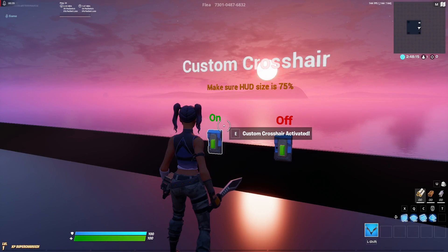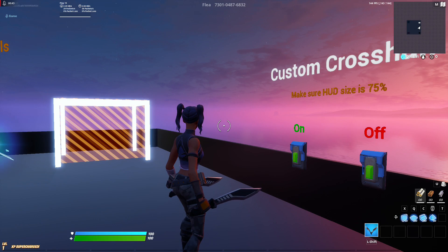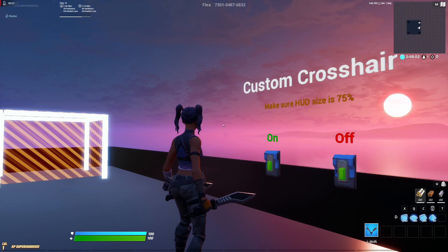We are in-game and I can show you the differences between the crosshairs. This crosshair here is just the default one — the dot surrounded by parentheses. But if we turn on the custom crosshair and turn off the reticle, it should just be a dot.